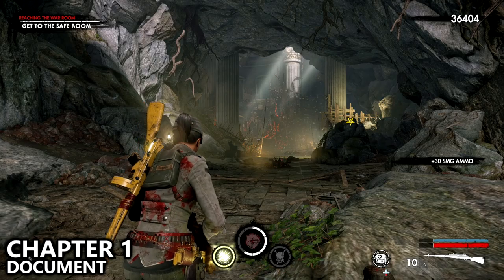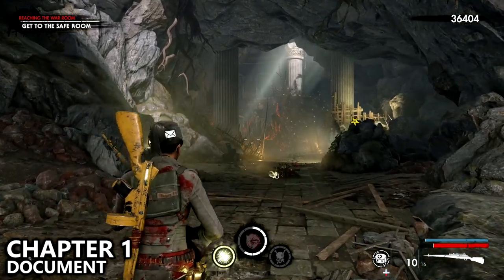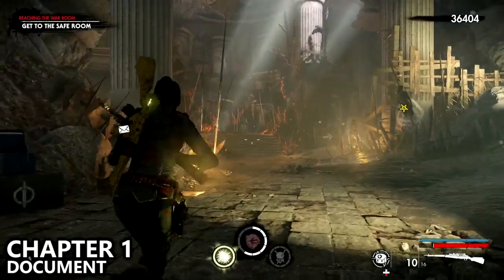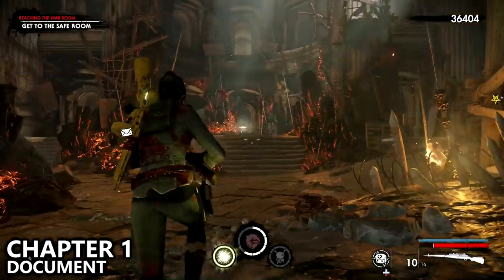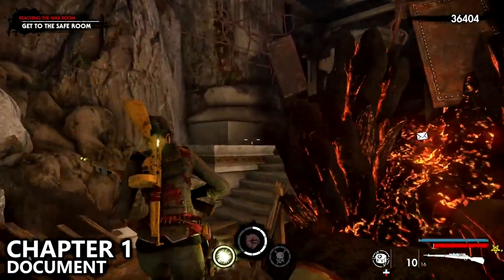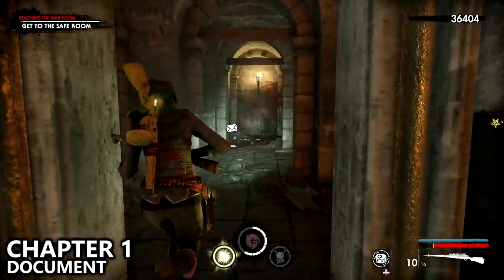You'll eventually reach the end of the mission. You'll notice the objective is to get to the safe room, but before exiting make sure you take a small optional path off to the left once you reach the stairs, in order to find a document sitting at the end of the path on the floor.